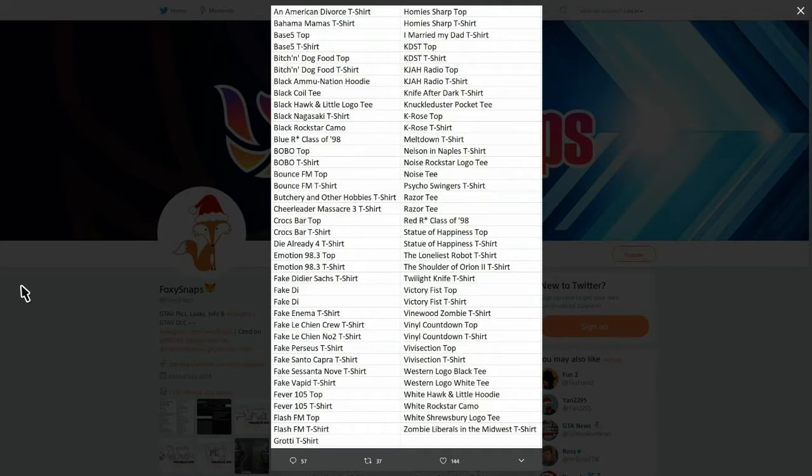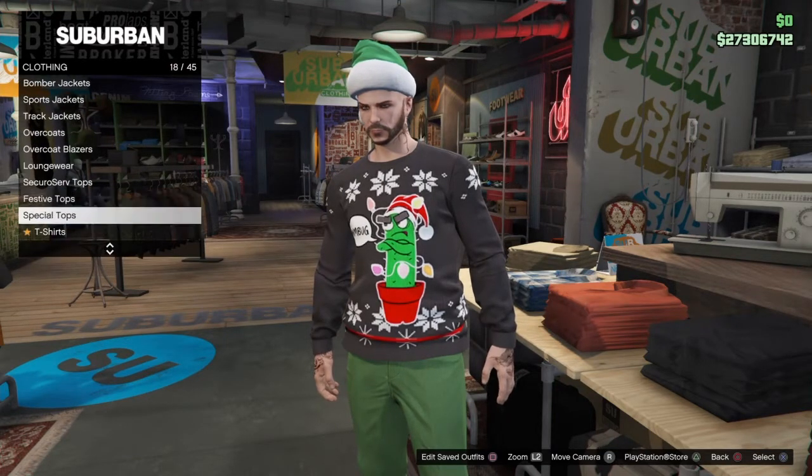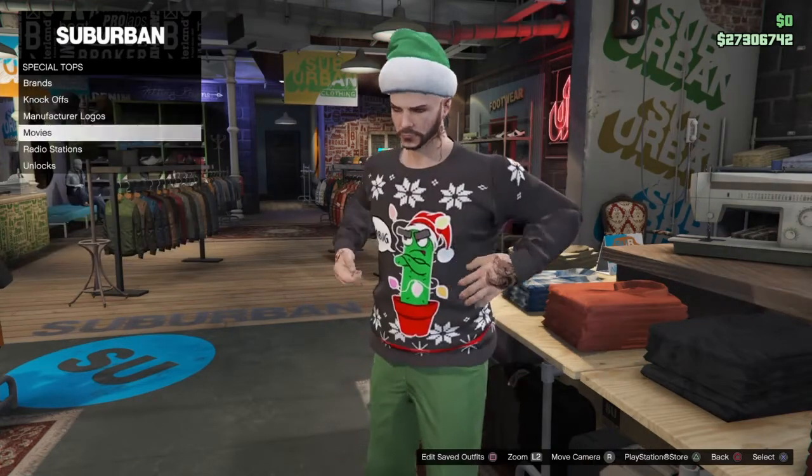Credit goes to Twitter user Foxy Snaps. Looking at the list, in my opinion there are a couple of good things — like the two hoodies: the White Hawk and Little hoodie and the Black Ammunition hoodie. If you don't have those, I'd recommend keep re-rolling until you get one. I also think the Loneliest Robot in Great Britain t-shirt was on the list.